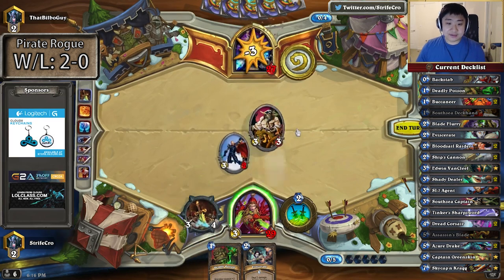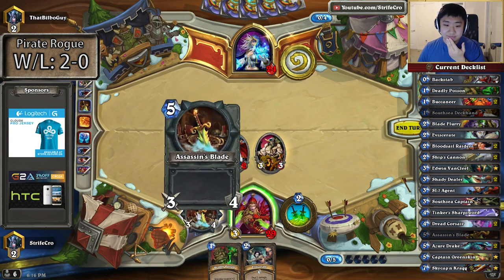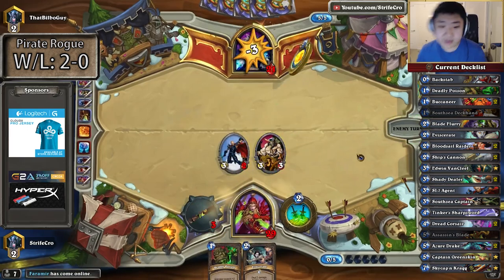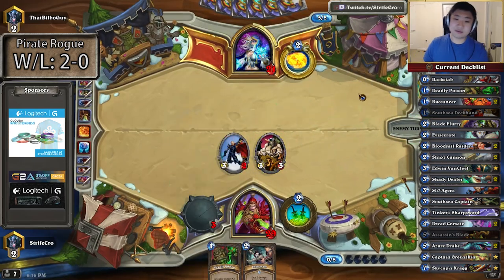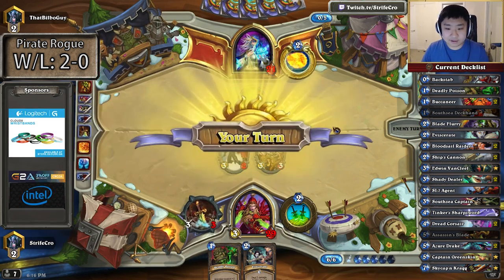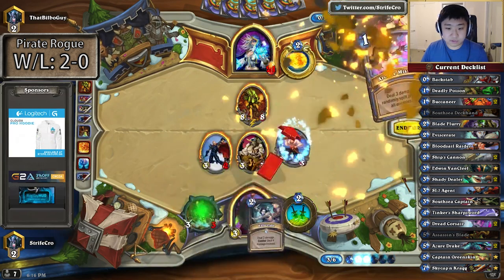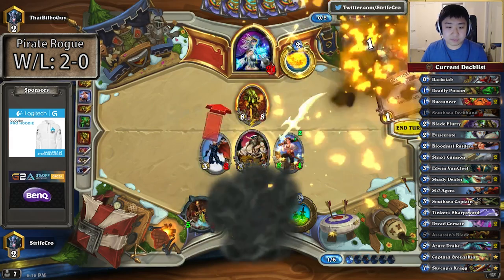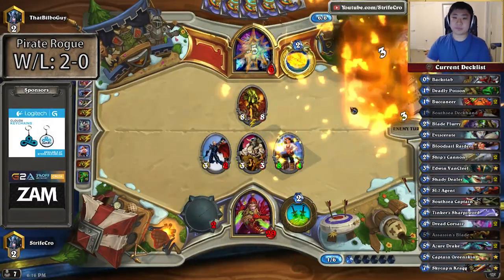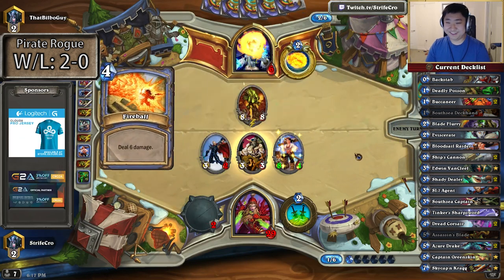I don't have anything else to do. I'm counting damage — this is 12 damage. With the Deadly Poison, it's 5 times 4, 20 damage. I'm just going to attack this turn. I have over the amount of damage I need. Even if I get a Deadly Poison out next turn, it's mostly by turn timers and not by life. I have enough life.